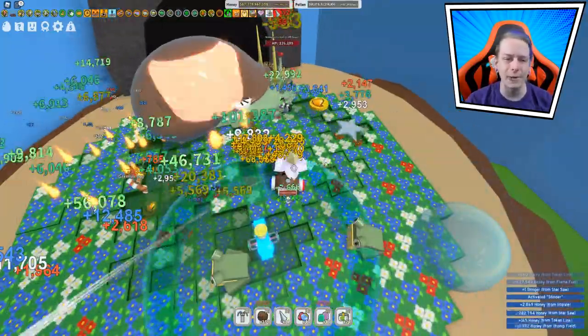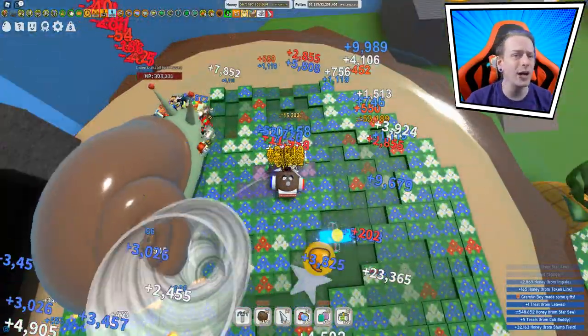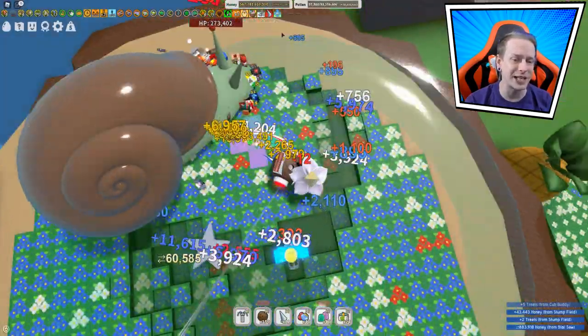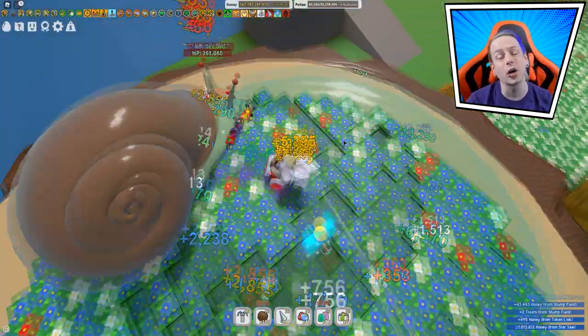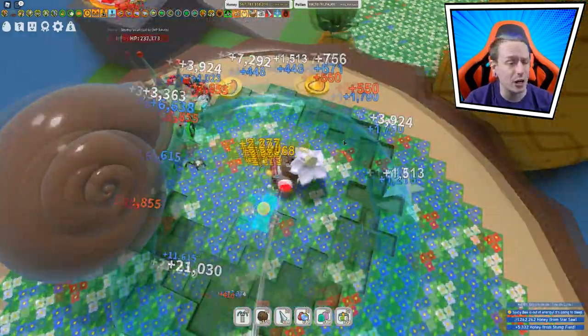Now we're doing even more damage. We got some Stainers because of this amazing star. Hit the Stainer token, we got the boost, we got the Stainers - we got it all. And yes, we do have the Stainer boost. I do not have another Emerging Coconut though - that would have been very, very, very beneficial.